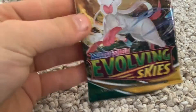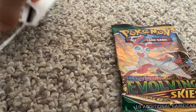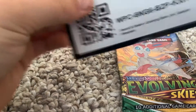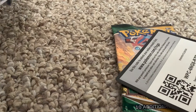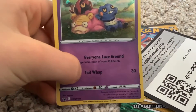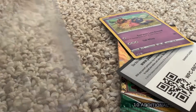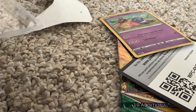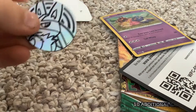So first we have the pack — the Sword and Shield pack. And then here's the code card, recode if you play digital Pokemon. And then here is the Slowpoke. And now we're going to be opening the coin, which here is heads, and here is tails.